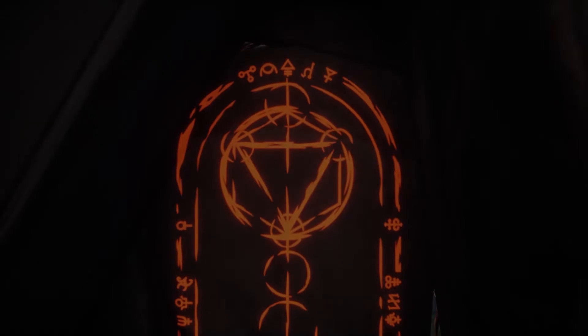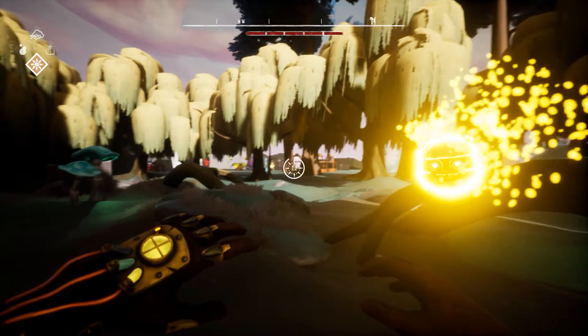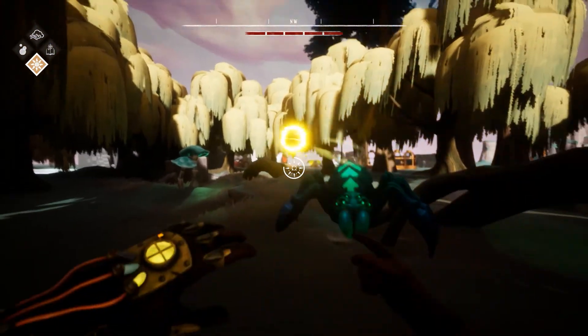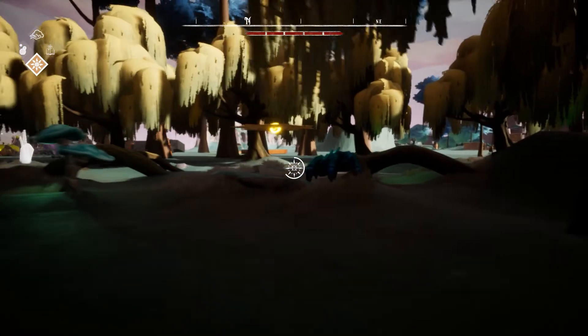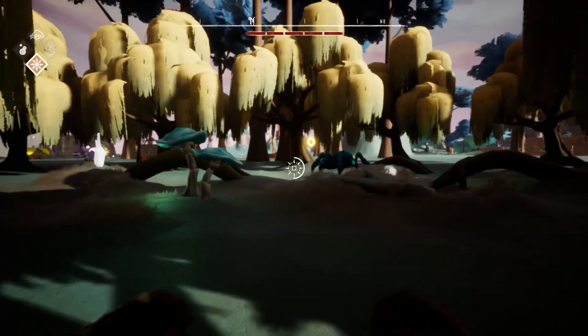Luckily for Edric, he does have some recourse, namely the Solifidation Tonic, a powerful and dazzlingly useful potion, particularly useful when surrounded by murderous spiders. Like our Lunification Tonic, the Solifidation Tonic imbues Elpin with alchemic power and transforms him into a state we call Sun Elpin.